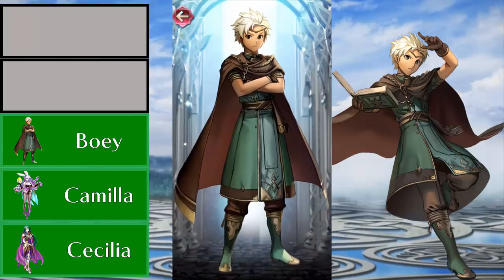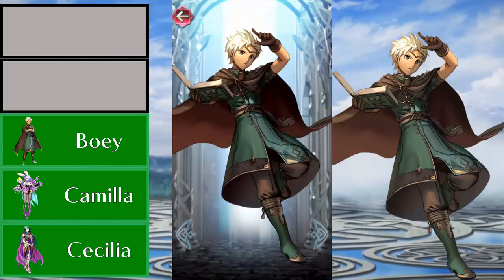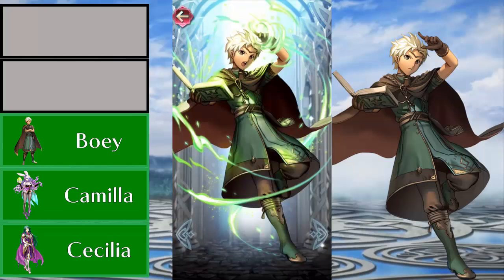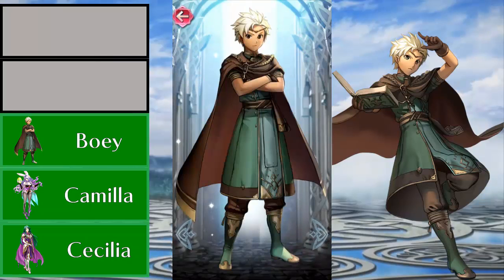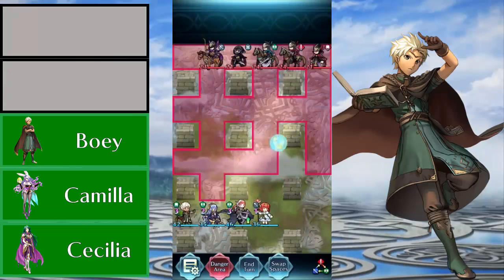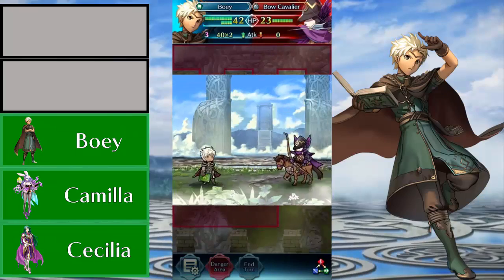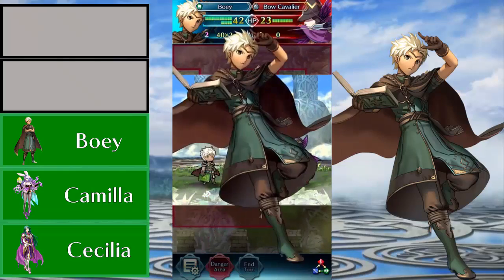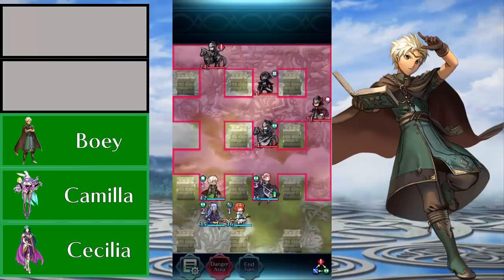He doesn't have the best attack or speed, but this man can tank — archers do nothing to him. You can have him go up against Brave Lins that are plus 10 merged, Brave Bow plus attack, with Death Blow built on them — Boey does not care. Boey will just send some ravens at Lyn, knock her off her horse, and it will be a glorious massacre all because of one powerful tome. I can't stress how useful Boey is, he's just such a good wall. Whereas Sophia is more of the nuking potential and Robin's more the balance, Boey is the pure defensive presence and I love that about him.